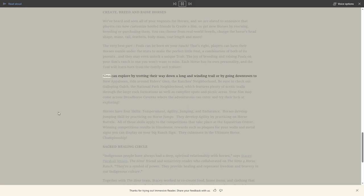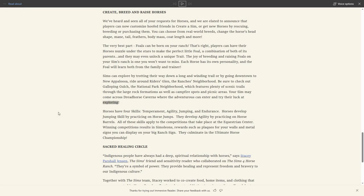Sims can explore by trotting down a long and winding trail, or going downtown to New Appaloosa. They can ride around Riders Glen, the ranch's neighborhood, and be sure to check out Galloping Gulch - the national park neighborhood - which features scenic trails through large rock formations, campfire spots, and picnic areas. Your sim may come across Dread Horse Caverns, where the adventurous can enter and explore - there was a tweet hinting at a secret location to find, and maybe that's what it means.